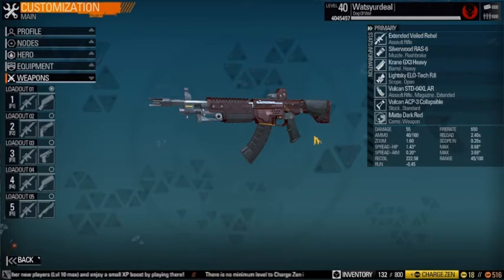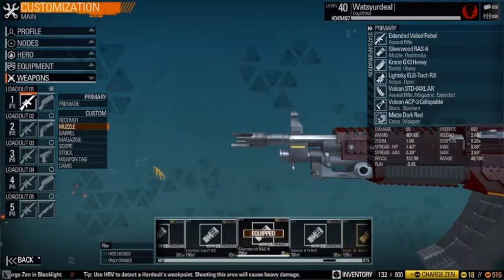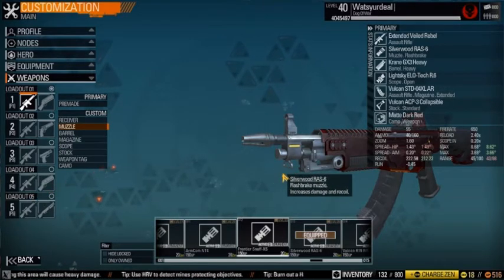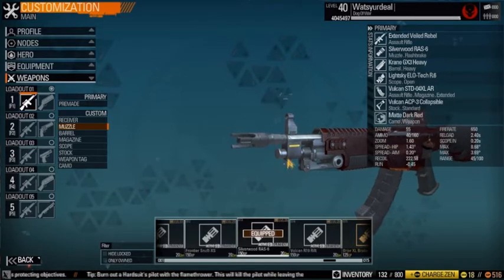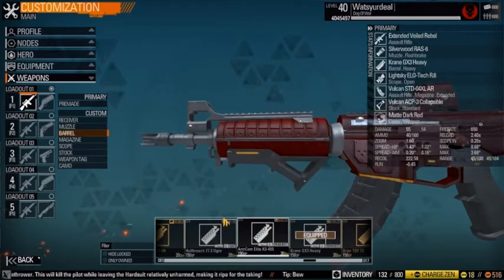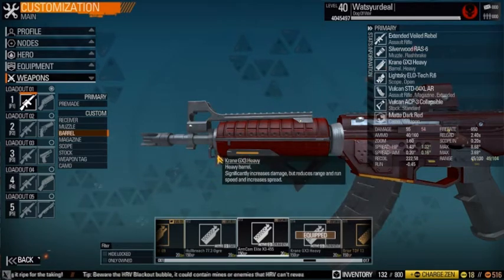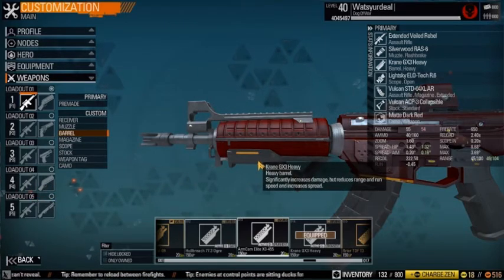This gun solves that problem and is just about as accurate as my old gun, which was built for low spread and low recoil with 50 damage. For the muzzle, go with either the Silverwood RAS6 or the Frontier Snuff depending on whether you like to tap fire or spray full auto. If you spray, go with a low recoil muzzle; if you tap fire, go with a low spread muzzle like the Silverwood. The barrel is the bread and butter of this build — you cannot reach 55 damage with the ArmCom or the Briar Composite even with a damage tag, and the only way to get there with those barrels is Magnum Rounds, which really isn't worth spending 200 GP a day on.